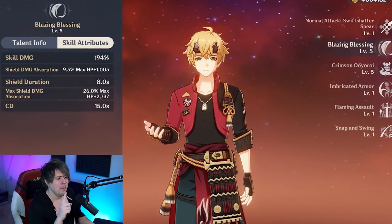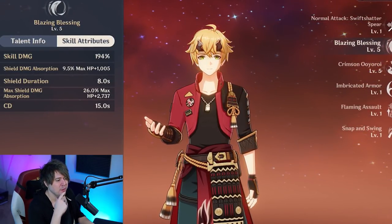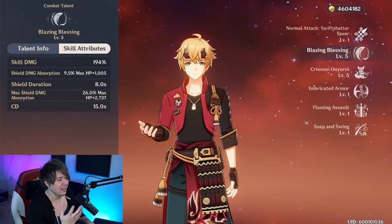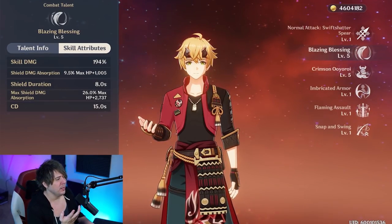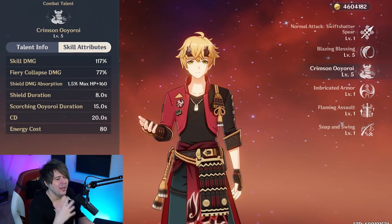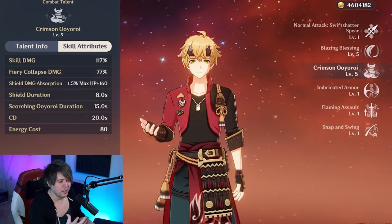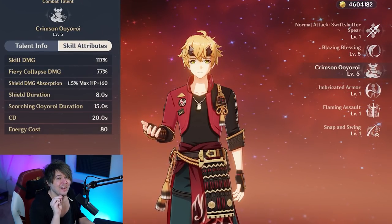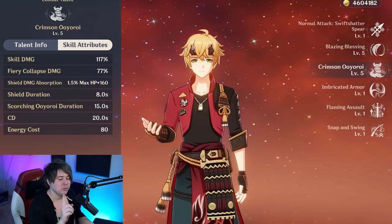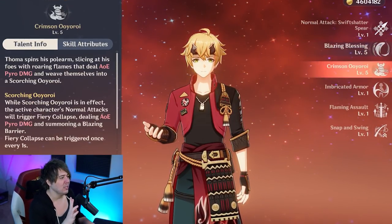The bigger shield is 9.5% of max HP plus 1000 flat at talent level 5 - pretty easily achievable. Max shield damage absorption is 26% of max HP plus 2737 flat. It has an 8-second duration and a 15-second cooldown. His elemental burst, when activated, lasts 15 seconds with a 20-second cooldown. Every one second it triggers the Fiery Collapse - a 77% multiplier at talent level 5, tiny but it gives additional shield damage absorption.